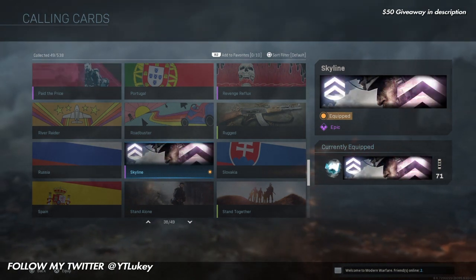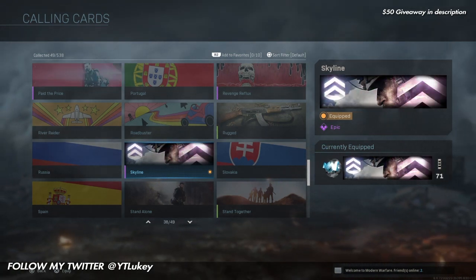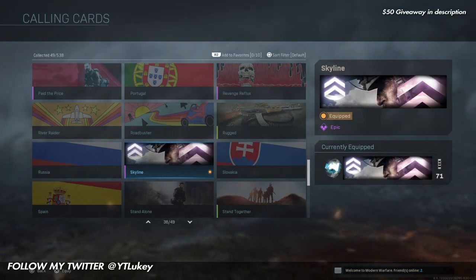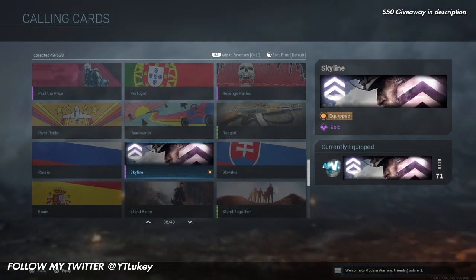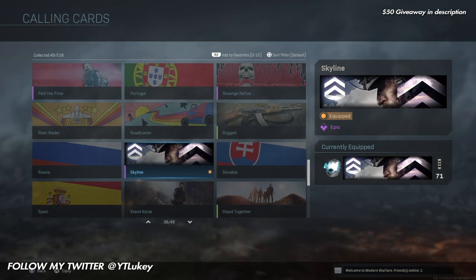Once you've done that, you want to go ahead and click the top three lines in the top corner of the screen. Once you've done that it should take you to the settings page, and on the settings page there should be an option called Basic Info — you want to go ahead and click on that.